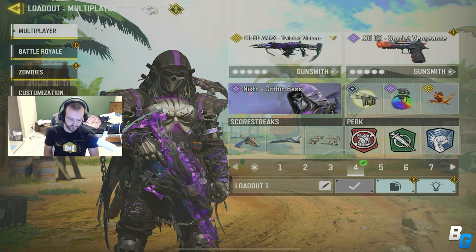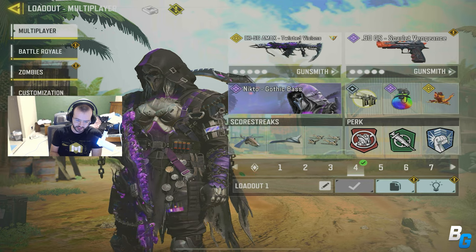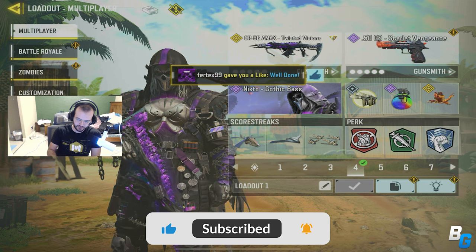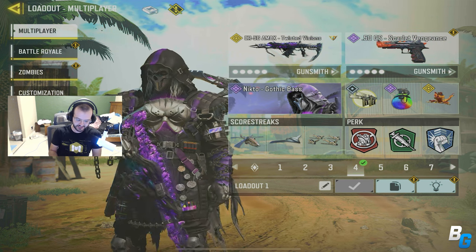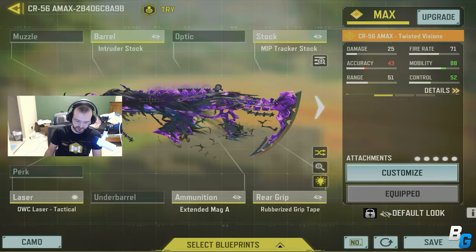Hey guys, we're going to skip it. I'm back with another Call of Duty Mobile video. And in today's video, we're going to be checking out the brand new Legendary Amex, along with the brand new Epic Nikto Gothic Bass. Insane. The Amex, I think, has always been a good gun. But the skin just in general is insanely cool.